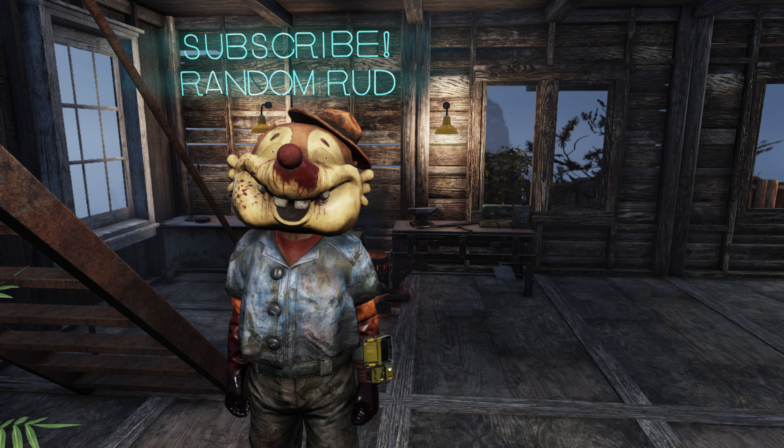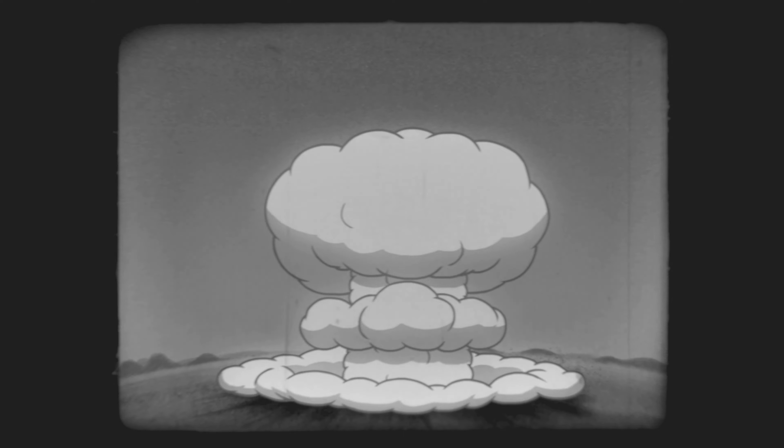I've set up Fallout 4 to run at 4K. It's a 3080 with 10 gigabytes of memory, a Core i7-12700 Intel CPU, and my screen is a Gigabyte M28U. It runs a variable refresh rate up to 144 hertz, so that's what I'm going to try to play Fallout on.